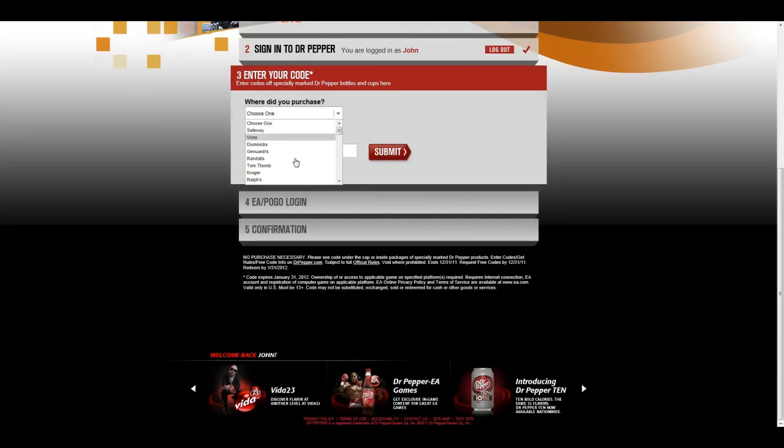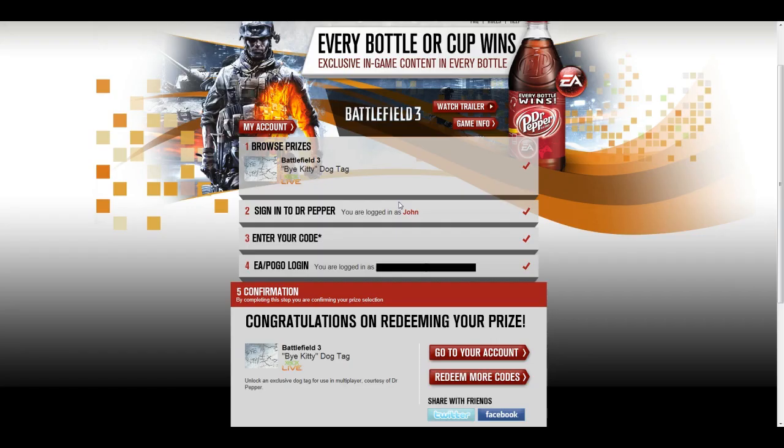So I'm going to select Xbox. You need to select where you got it from — I'm just going to put Food Line because it's behind where I work, though I didn't actually get it there. It really doesn't matter. But after you do that, you simply enter in the code that's under the cap and click Submit.